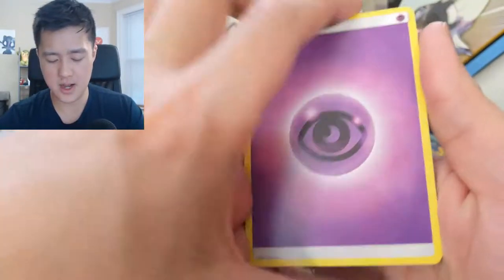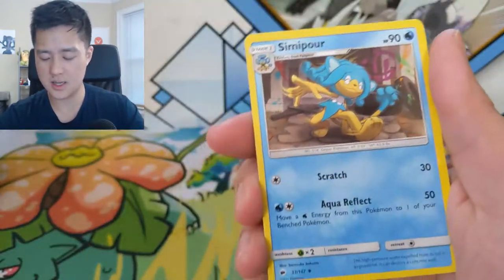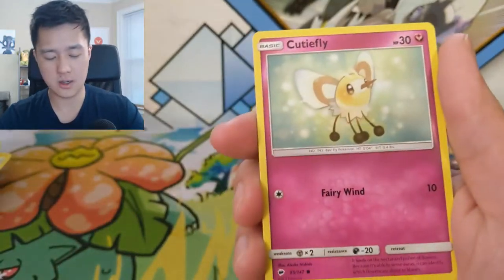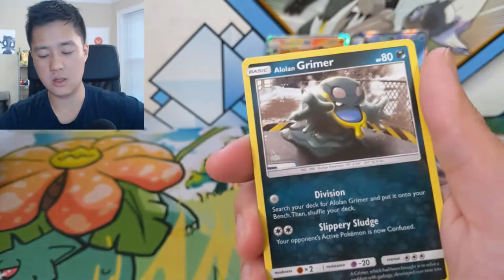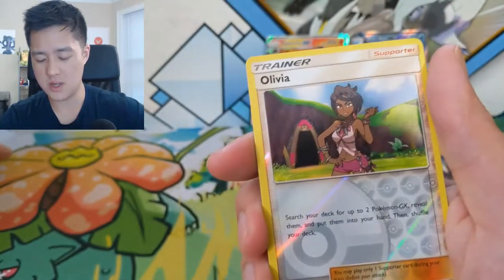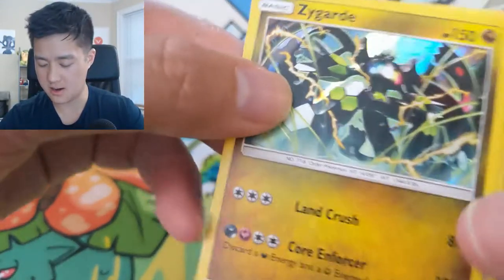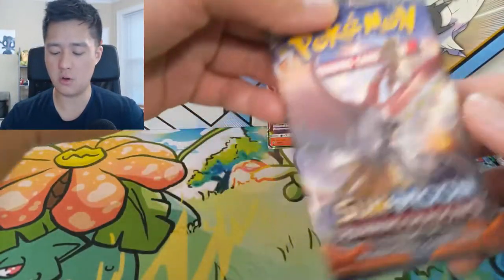Pack seven: psychic energy, Potown, Rotom Dex, Comfey, Comfey, Horsea cutie, Ledyba, Alolan Grimer, Riolu just kind of running through the beach, Olivia reverse, and then a Zygarde. And also a Salazzle GX - we got Salazzle!